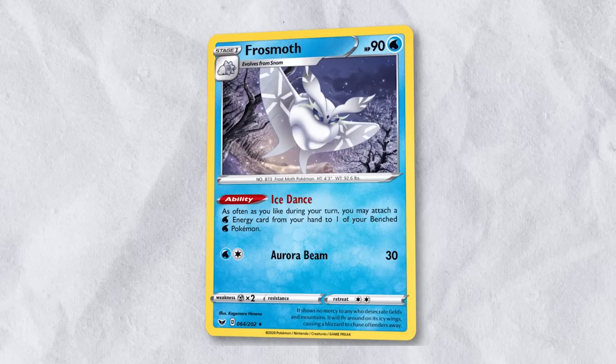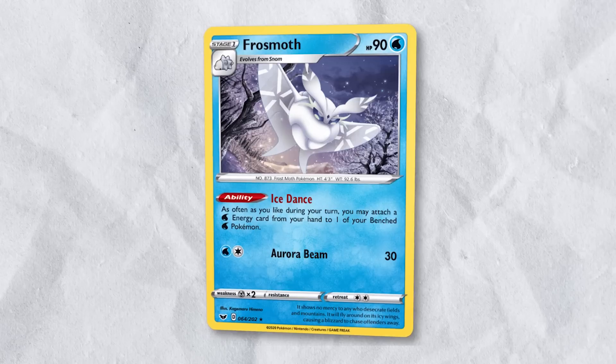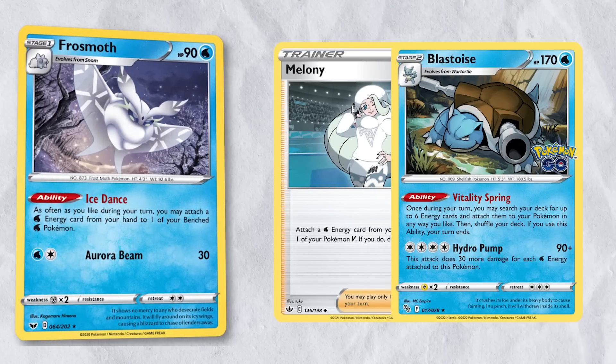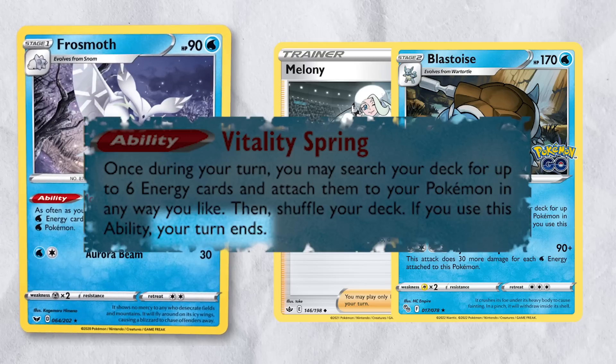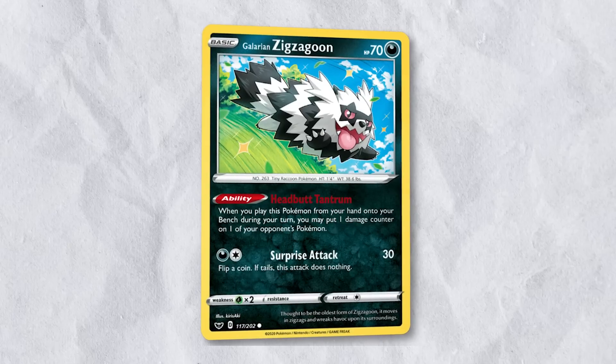Frostmoth has seen niche play throughout its time in standard, and the best way to replace it for now will probably be Melony. There are other cards like Blastoise with Vitality Spring that can attach several energy at once, but are likely not competitively viable for several reasons.